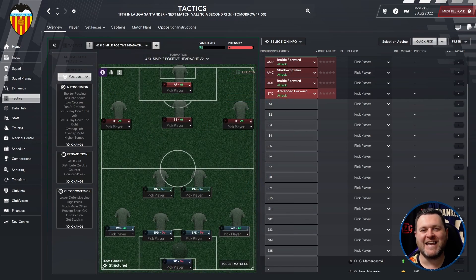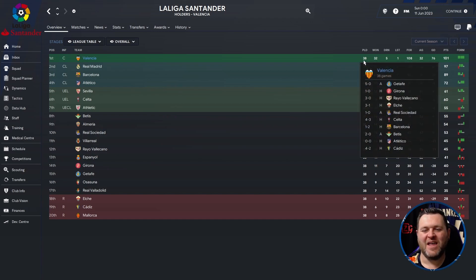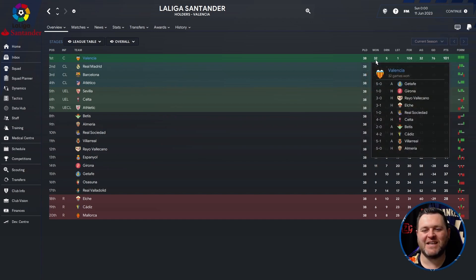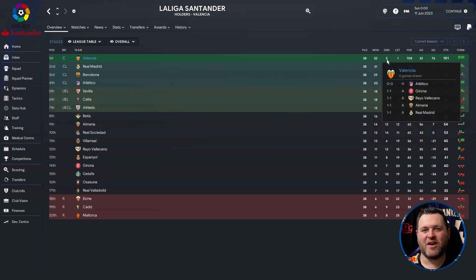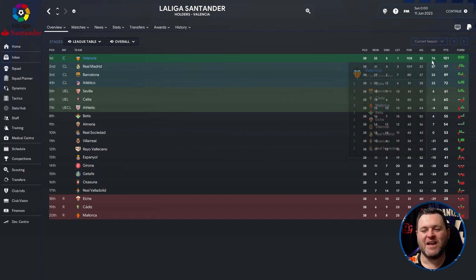I've been running this tactic in some single season sims. Let me show you why I think this is the very best 4-2-3-1 for Football Manager 2023. First up we are in Spain, looking at La Liga, and we have managed to guide Valencia to the top. They played 38 games, won 32, drew 5, lost only 1, scoring 108 goals, conceding 32, with a goal difference of 76, finishing on 101 points — becoming Centurions. They beat Real Madrid to the title by 4 points.